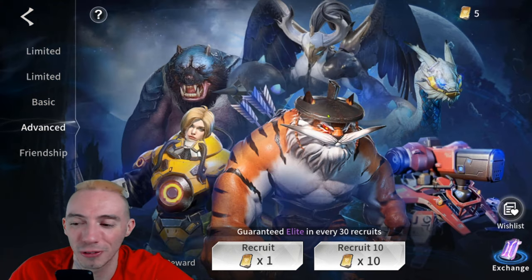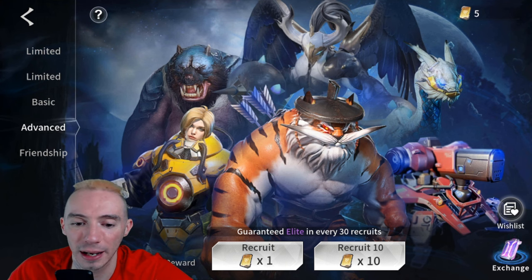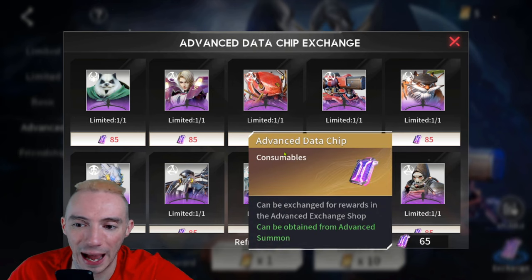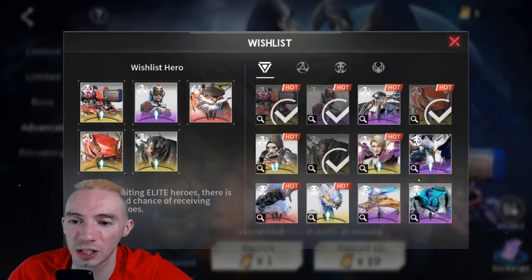Let's move to the advanced banner, because this is the fun part — this is what everyone is mostly here for, which is the wish list. The advanced area is the only one that actually has a wish list. You're going to need advanced recruitment cards to pull from this banner. It also has a pity system, and if we go to the exchange shop you'll get advanced data chips every time you summon, which you can use to buy specific heroes.